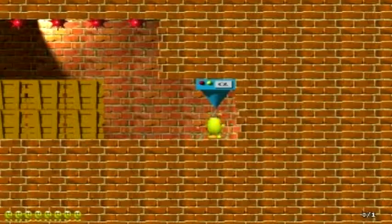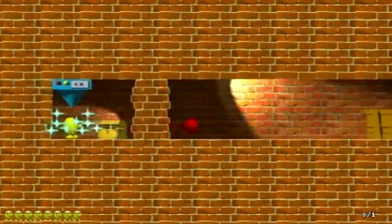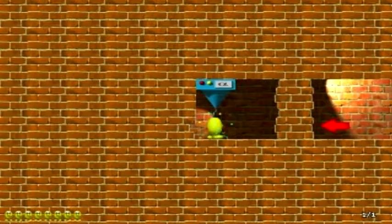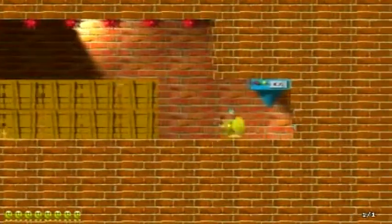These are teleporters. They can take you to another place in the map. See the letter on it — it will take you to the other teleport that has the same letter. When making custom levels, you have to have at least two teleporters with the same letter.